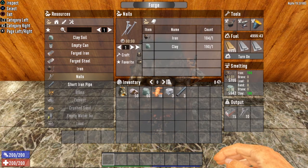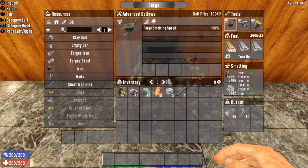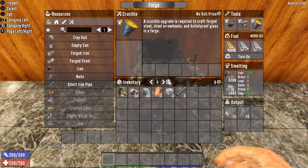One more important section of the forge is the tools section. There are three unique tools that can be added to the forge that increase the forge's capabilities and open up new recipes. The first tool is the Advanced Bellows, which will increase your forge smelting speed by 50%. The next tool is the Anvil, which increases your forge crafting speed by 50%, meaning items being crafted out of the forge will be crafted 50% faster. The last tool is the Crucible, which is required in order to craft all steel items as well as bulletproof glass.